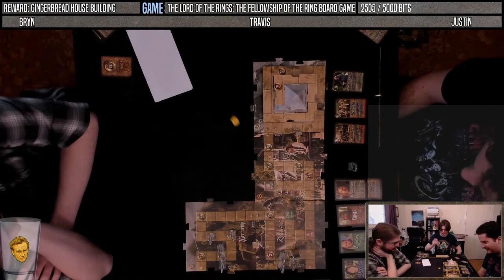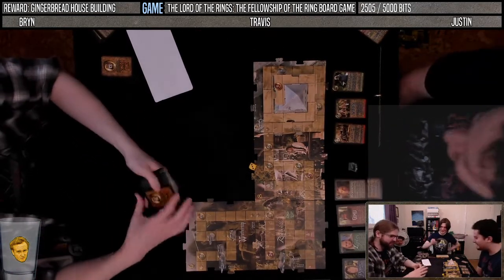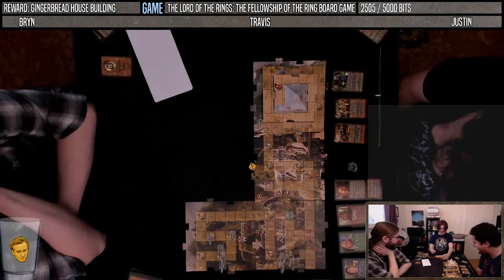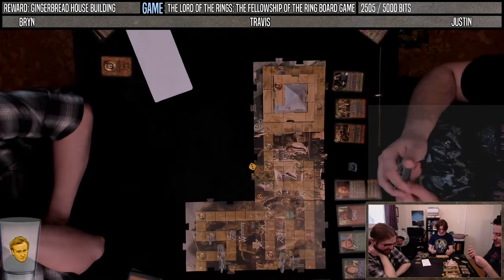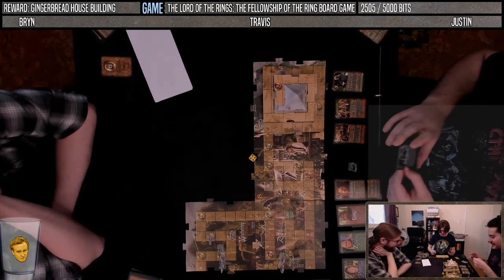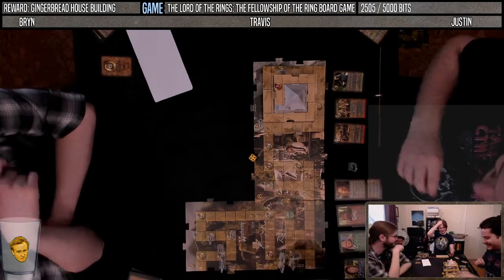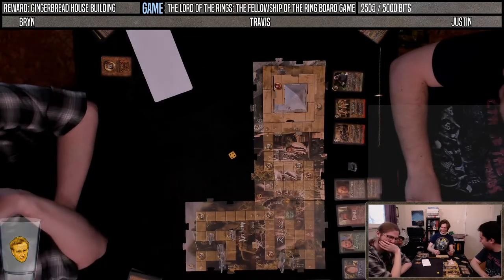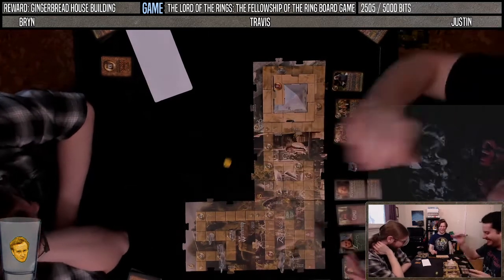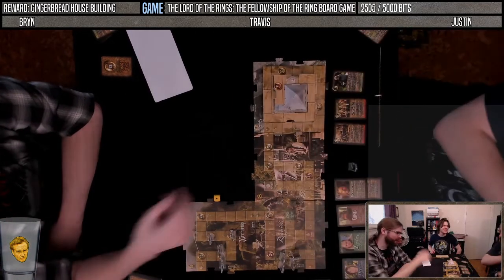Moving Boromir to card 30: the Ring Has Fallen. If Frodo or Boromir are correct, collect this card — two evil points. Drawing S card: Saruman can sense the ring, you've been too open in your movements. Roll the die and move your marker that many spaces towards the middle.